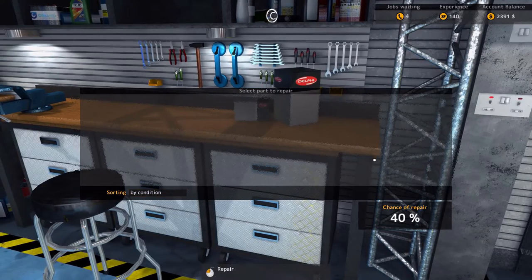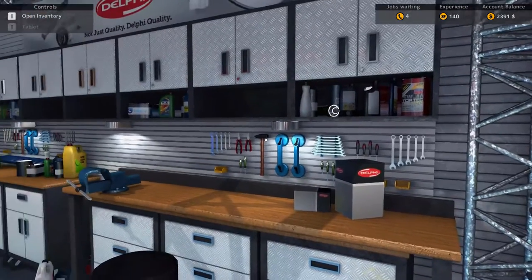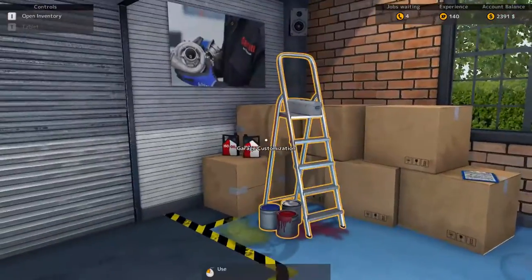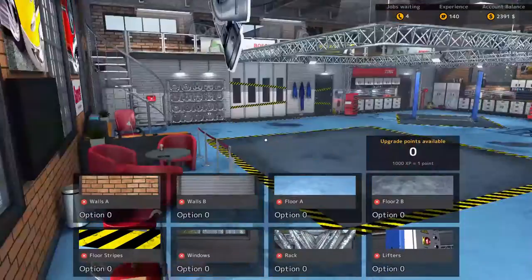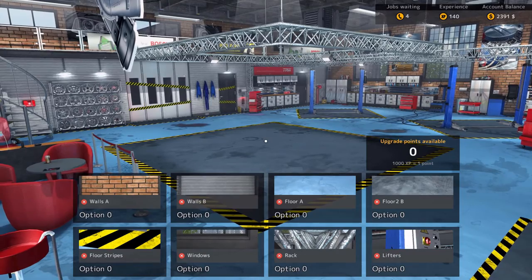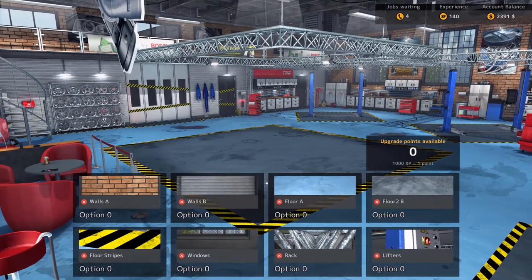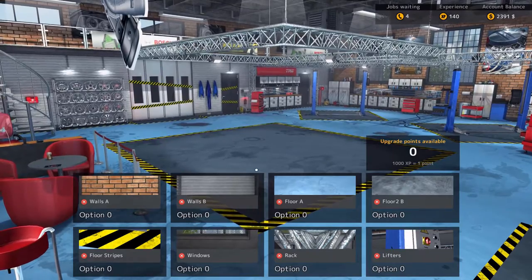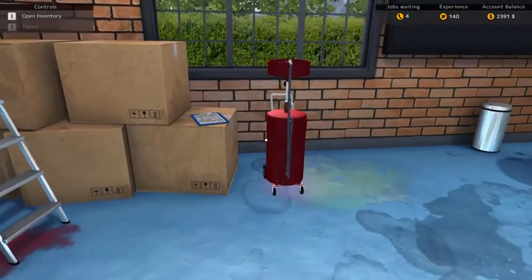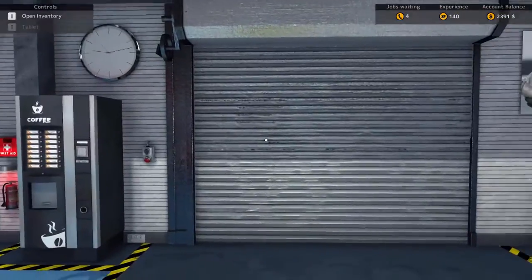We can bring some parts over that are 40% or greater and attempt to repair them at the repair table, which would be kind of cool. There's also a garage customization option. Kondrick pointed out that this garage floor is cleaner than most garage floors he has seen. These upgrades rely on upgrade points as well — it's going to be a mix. We're going to have to do upgrades to the look and feel of the garage just to make customers feel better, but we also need tool upgrades to make ourselves more efficient.